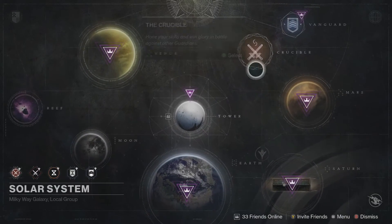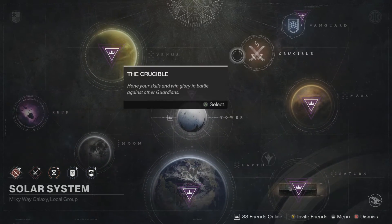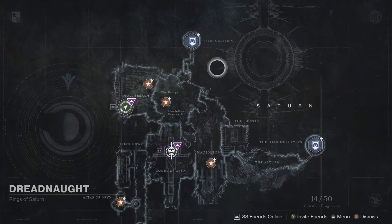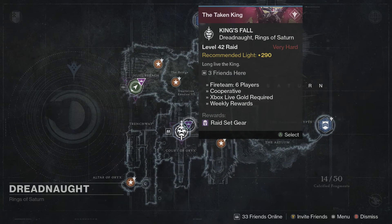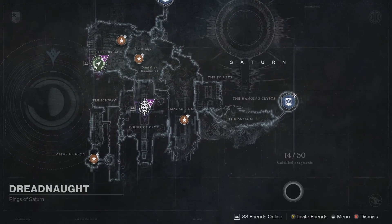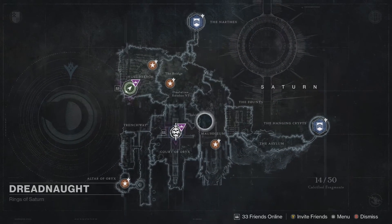That is the Stormcaller class. Now let me show you what this new expansion looks like. If you're thinking about getting this expansion, absolutely do it — it's $40 but it adds more content than the base game came with, and that is saying a lot. You've got new strikes here on the Dreadnought, a new raid called King's Fall — haven't been able to play that yet since the light level requirement is very high — a new patrol zone, some missions, and down here something called Calcified Fragments, which are like ghosts but very well hidden. The Dreadnought is really fun to explore.